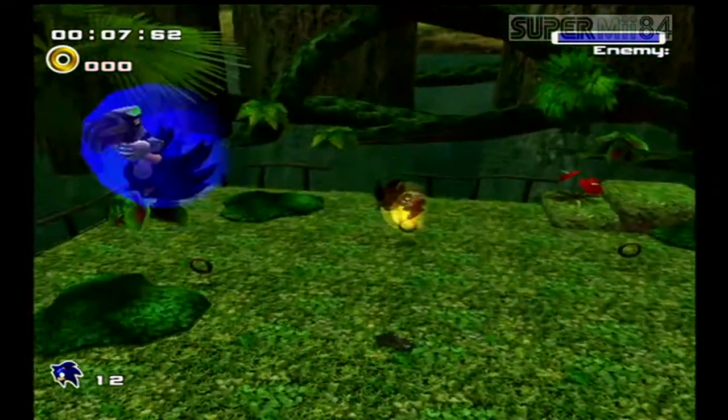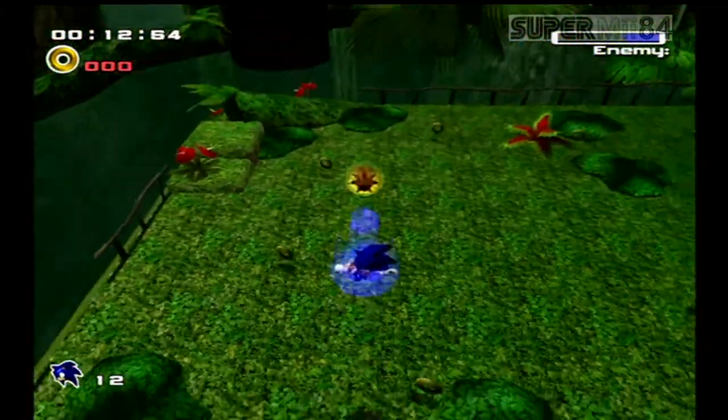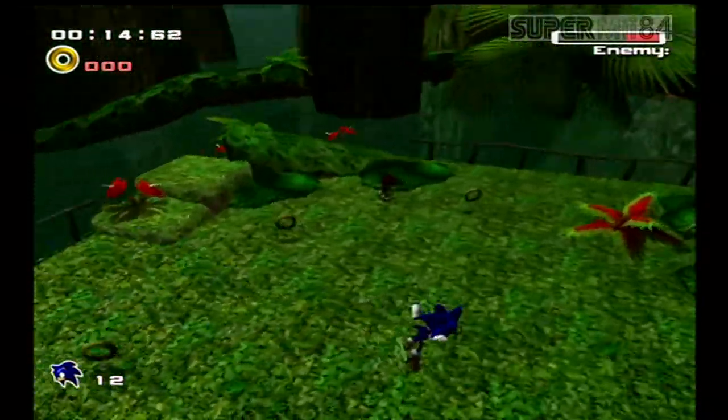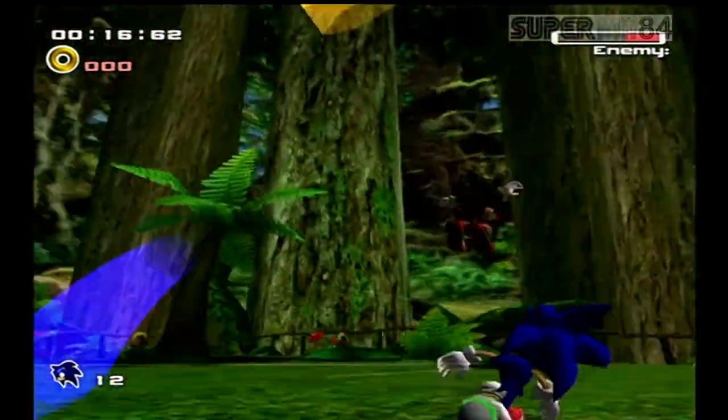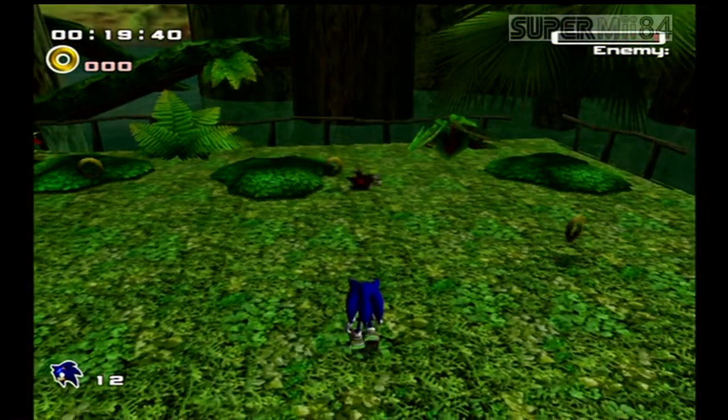So here's our third boss fight: Shadow. When you hit Shadow the first time, he says 'I'm the coolest,' which is really odd for him to say. Now this boss fight, all you have to do is either homing attack or do a somersault to hurt him. But you want to be careful not to attack him if he's standing on a rail or close to a ledge, because you will fall and die.